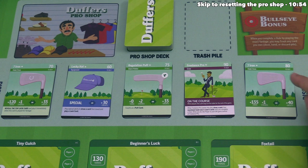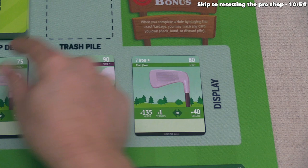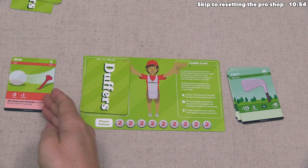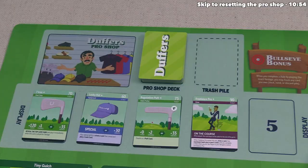The second player has 80 credits and considered picking up the Regulation Putt, but instead they are going to go with the Seven Iron — a nice consistent club for their deck. This does mean they still don't have a putter, but they like the idea of playing it for 40 credits. They have one card left in their hand — a whiff — so they have to play it, which has no effect since it only comes into play if you are completing holes. They are done with their turn, so they discard and draw a new hand of five cards, then refill the Pro Shop display.